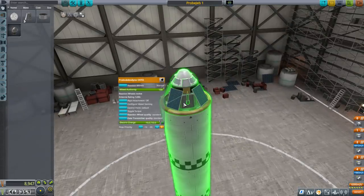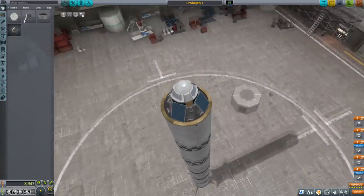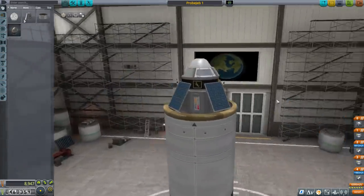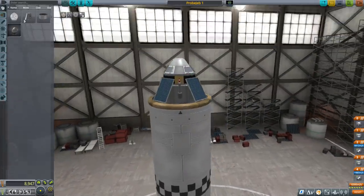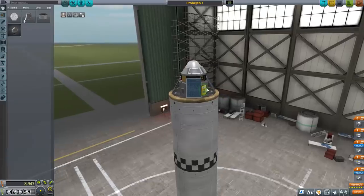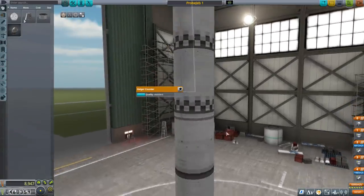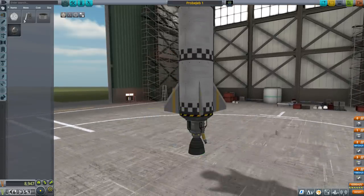Jeb will be lost but not forgotten. It's a very simple thing. We've got the probe Probodobodyne OKTO, which is looking a lot spiffier these days — it's got a shiny top, they've definitely updated the graphics on that. Not so much for the solar panels and batteries, but we've got a heat shield, two antennae, a thermometer, and a Geiger counter.